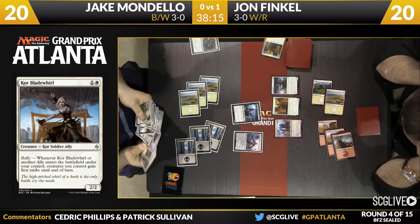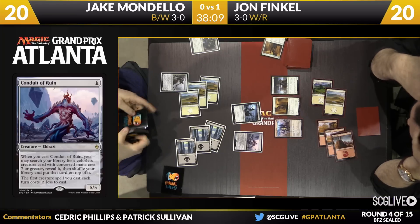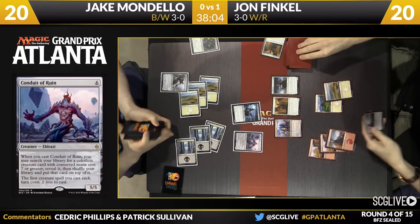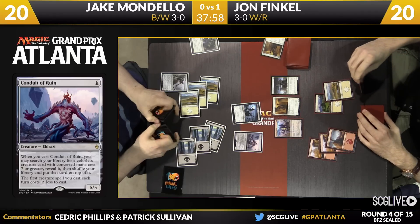He'll get to search up something here. Last time we saw Ruin Processor — maybe he's got something else to find. He can go for Ruin Processor and just try to get the biggest body. He also has the option of going for Bane of Bala Ged, which is worth a lot in terms of cards right now, but it's something that Finkel could block and get off the table. He's just going for the largest thing possible — he's going to go get a Ruin Processor.